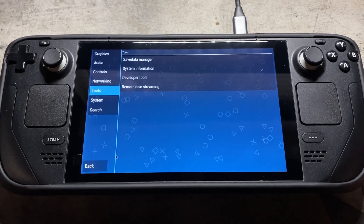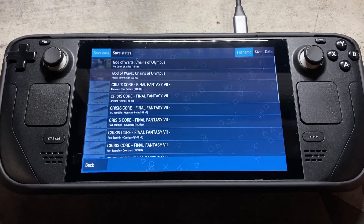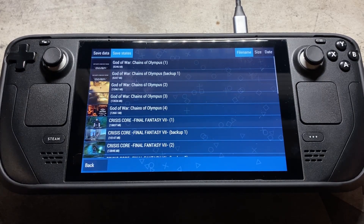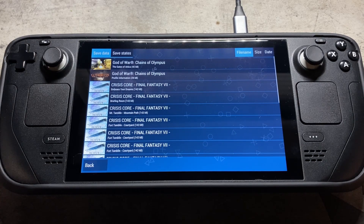Coming over to tools and then save data manager — I have saves from God of War, and these are created through save points in the game itself. That creates a save data file. A save state is through the emulator — it's kind of like a quick save. A save state is usually only transferable between builds of the same app, while save data is usually transferable between all builds. Keep that in mind.